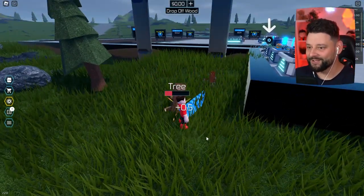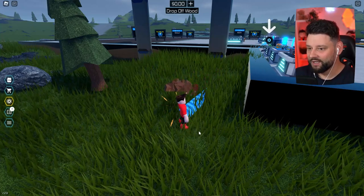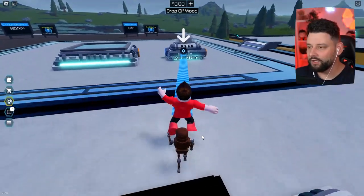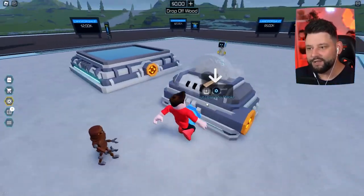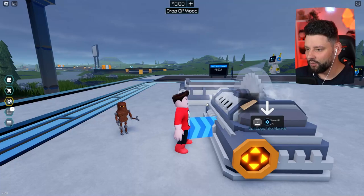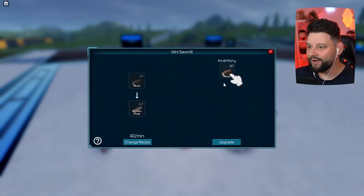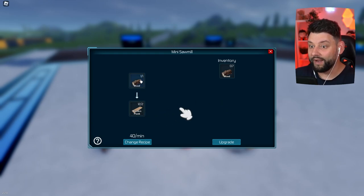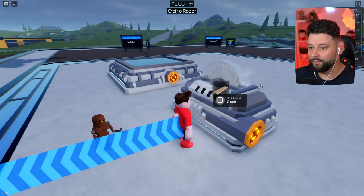Slowly figuring this out. So we'll chomp this tree, get the wood. We're going to drop off the wood over here and turn it into planks - cut logs into planks. We have 8.7, so we drag this over. We're now producing. It wants me to drag it into my inventory. There we go - I've now got wooden planks.